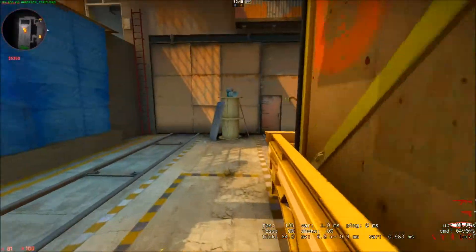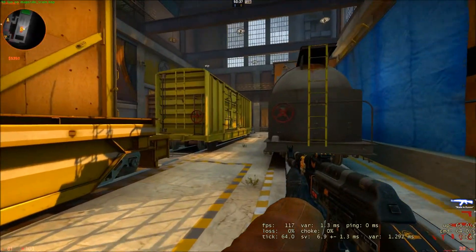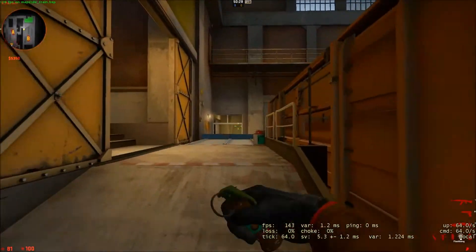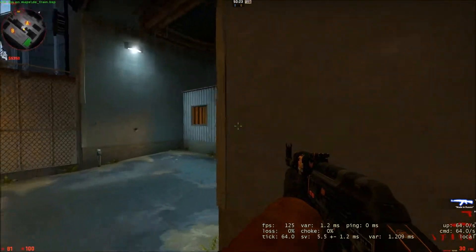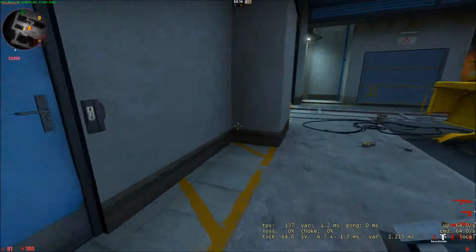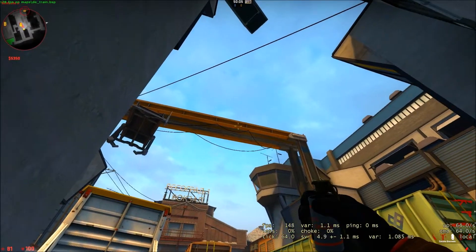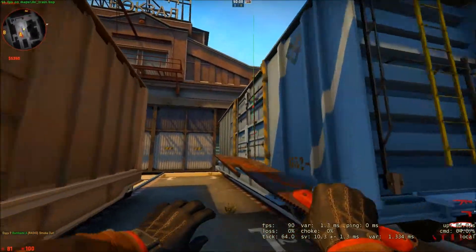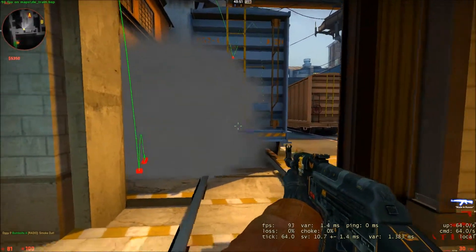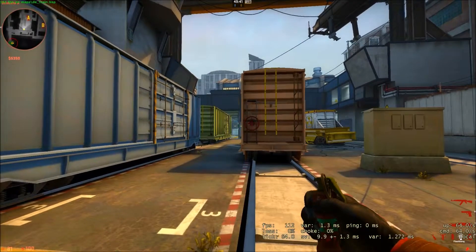The Nader is the guy that buys all the grenades — HE grenade, flashbang, smoke, and molotov. The only thing he focuses on is finding nade spots. I found one here: you aim at this spot, toss, and the nade is perfectly placed. Now you can shoot them through smoke and they'll think you're hacking, forcing them to rush out and get killed.